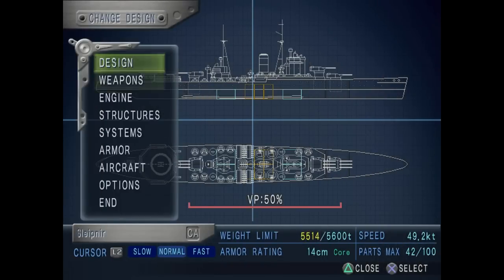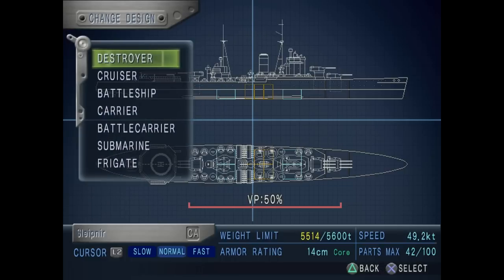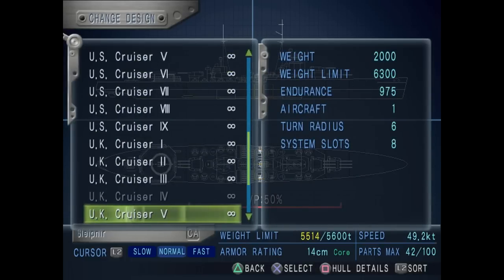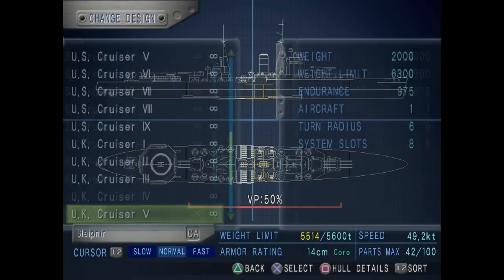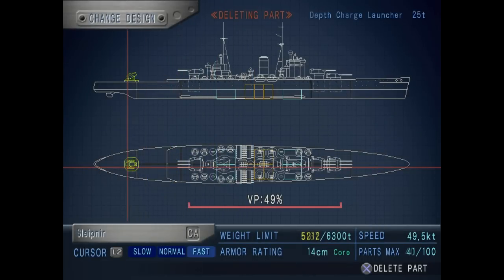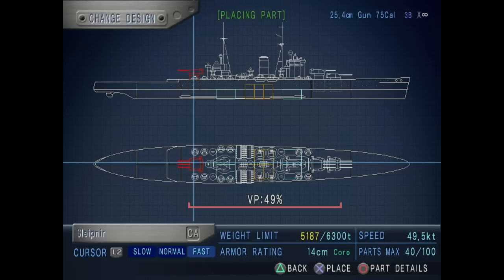First thing first, I want a larger hull for my ship. I'm currently using the UK Cruiser Mark IV, and I'm going to exchange it for a UK Cruiser Mark V, which is larger and boasts better endurance and tonnage. I like to stick to one nation for a certain class. Some parts are now misplaced in red, but that's not a problem. I'll just remove the helipad to save weight — I want the helicopters for the next mission anyway.